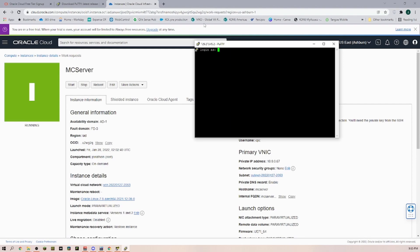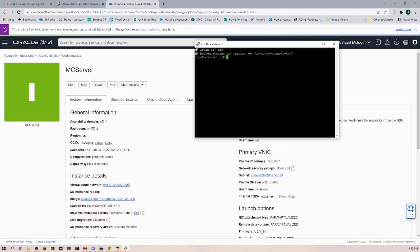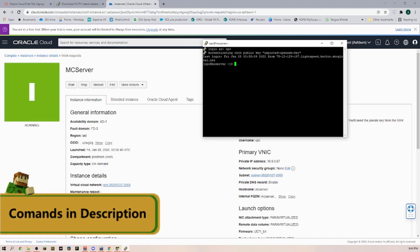Once everything is open we can go ahead and log in. The username you can find in the console — log in with 'opc.' Click Enter, and because we put that key in we are now logged in. You can see we are now in as opc in our mc server, and now we have to type in a few commands.